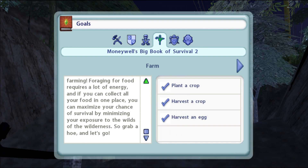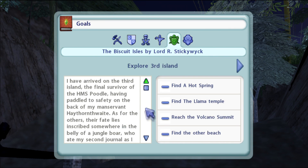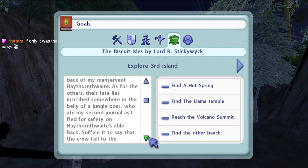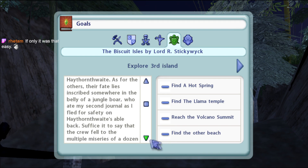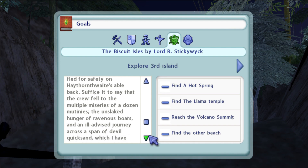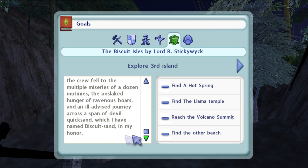Foraging for food requires a lot of energy, and if you can collect all your food in one place you can maximize your chance of survival by minimizing your exposure to the wilds of the wilderness - so grab a hoe and let's go. So that catches us up to where we are now. I have arrived on the third island, the final survivor of the HMS Poodle, having paddled to safety on the back of my manservant Hey Thorn Thwaite. As for the others, their fate lies inscribed somewhere in the belly of a jungle boar who ate my second journal.